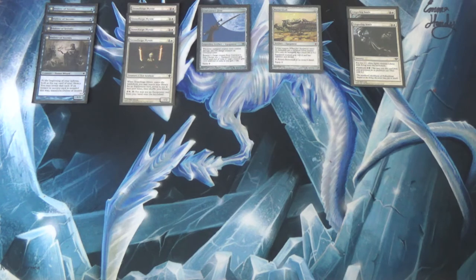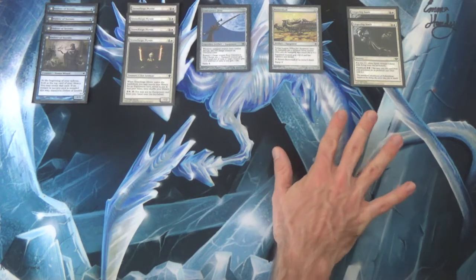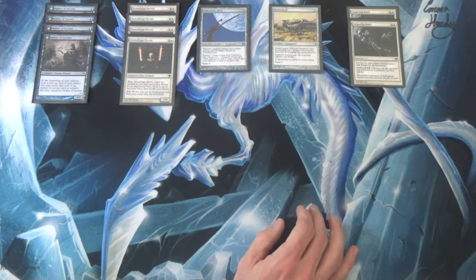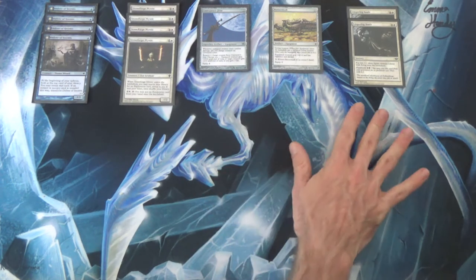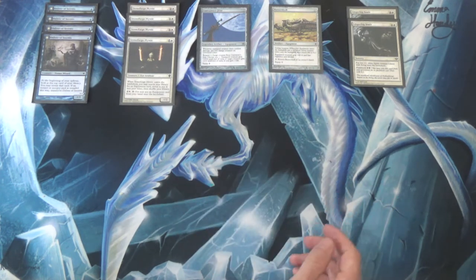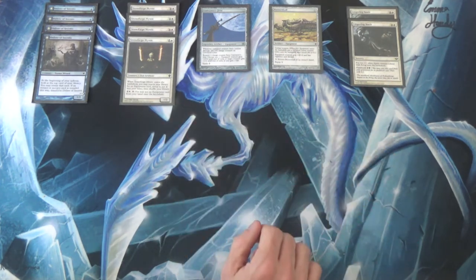But this deck is meant to do something a bit different. Lingering Souls is great against fair blue decks, but it's not where you want to be against a lot of the combo decks in the format. You'd rather have a creature like Meddling Mage or Dark Confidant — one that gives you more cards to answer theirs, or directly answers the threat. In that sense Lingering Souls is a little like True Name Nemesis: perhaps not as good at blocking, and it doesn't pitch to Force of Will, but it's better against Force of Will.